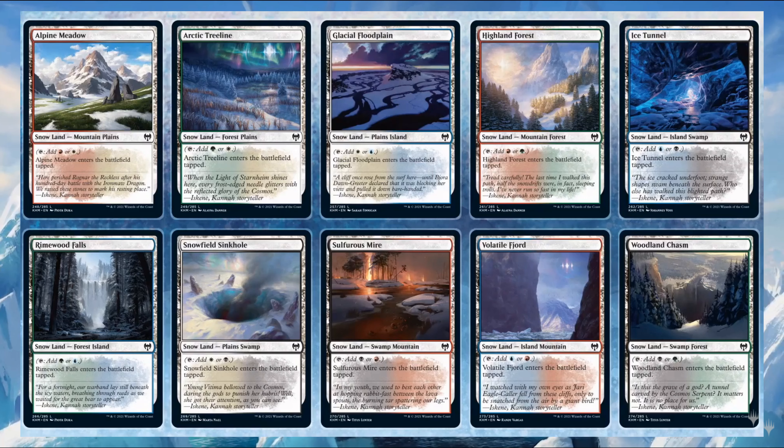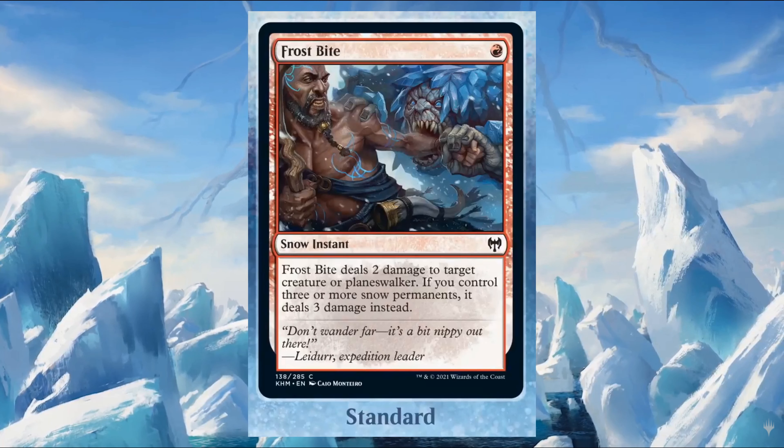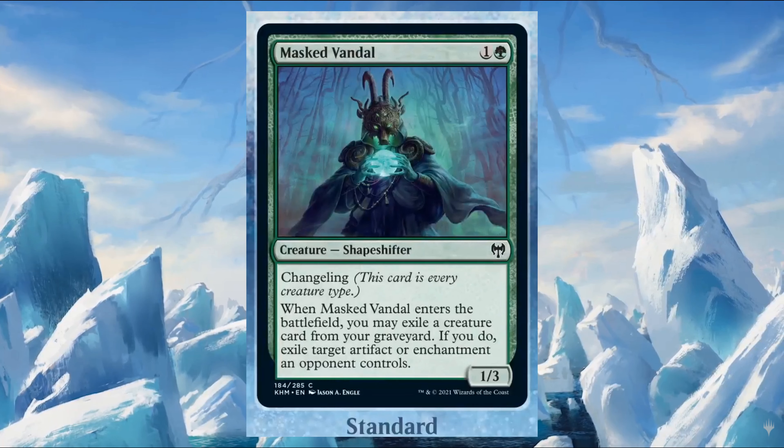For example, Highland Forest will produce one red and one green mana. Frostbite costs one red — it's a snow instant, which is the first time we'll have spells with the snow supertype. It deals two damage to target creature or planeswalker, and if you control three or more snow permanents, it deals three damage instead.